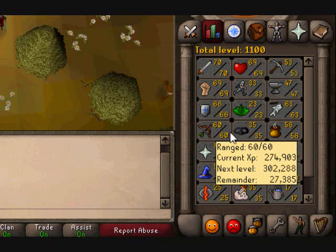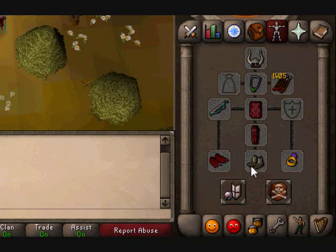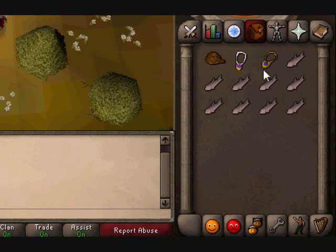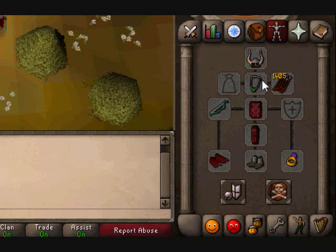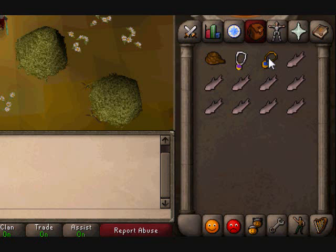I got 60 range today and 1100 total level. I have snakeskin boots and I quit using bronze throwing knives and went to arrows with the magic shortbow because I can hit far higher and it's more expensive to go throwing knives. My inventory consists of a glory amulet. The only reason you need the Glorious Amulet is for the entrance — once you're in there you can switch to an amulet of accuracy or whatever. Right now I'm going to be using a Games Necklace so I can teleport from Barbarian Outpost to Bounty Hunter to bank.